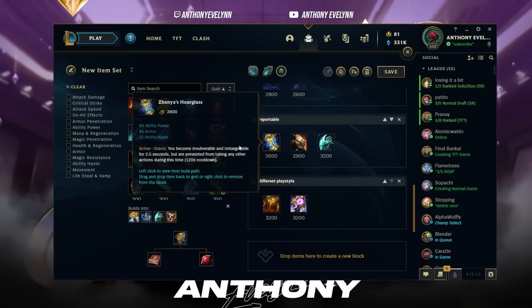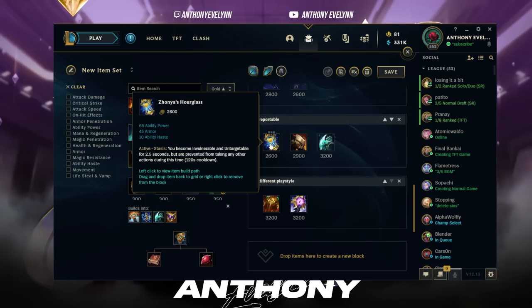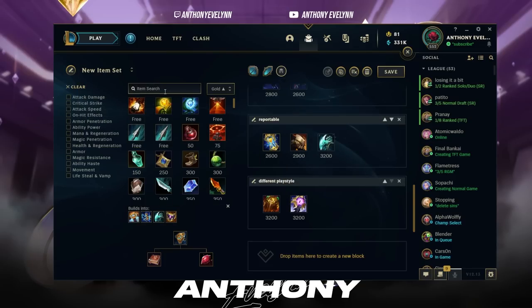Now for the reportable items — if you build any of these, you're automatically reported. Zhonya's Hourglass is an extremely bad item on Evelynn, a waste of gold. Never buy Zhonya's: your ultimate already makes you untargetable, so if you want to dodge something like Curtain Call, just use your ult instead. Rather than going in and suiciding, wait for them to ult first, then combo them and ult away to live. Most of the time on Evelynn you'll die because of your own mistakes, not because you got caught. If you're getting caught, it's a macro issue — improve your macro.